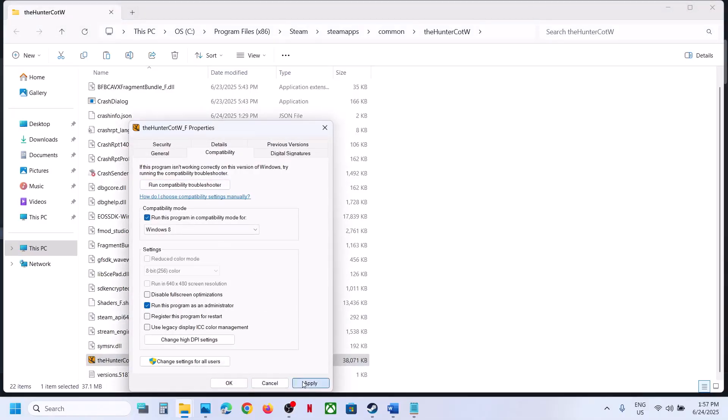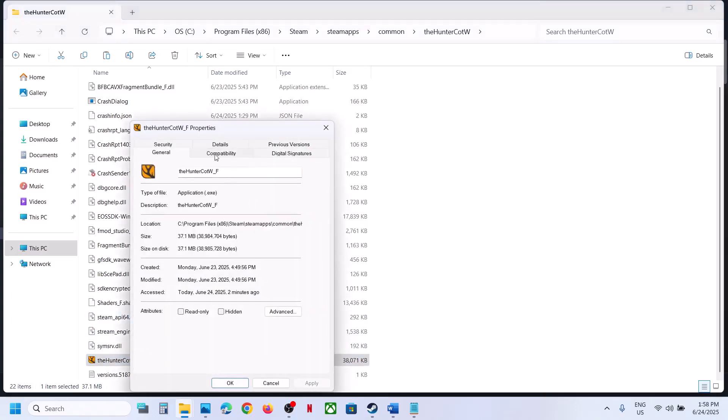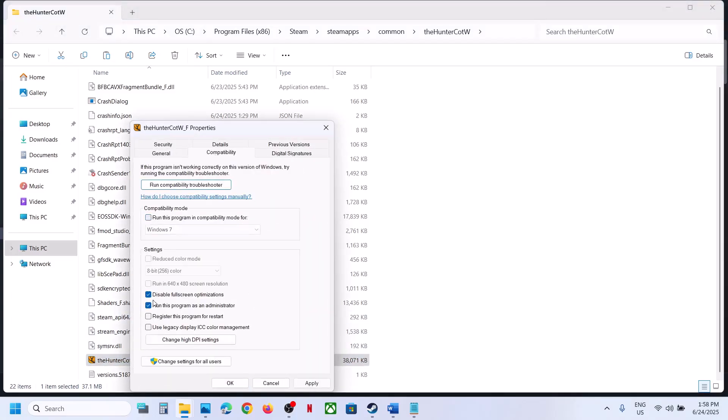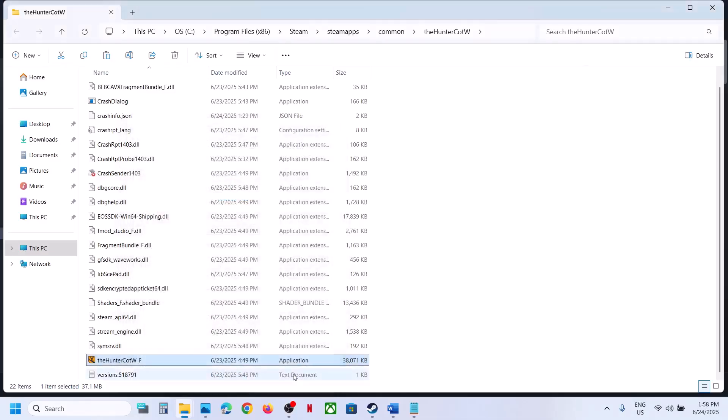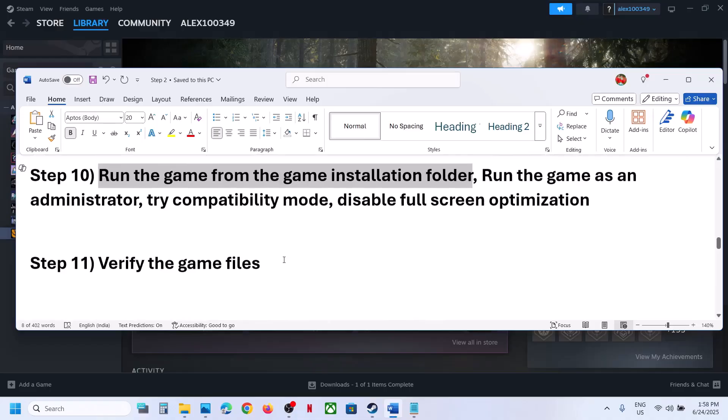Still not working? Try selecting Windows 8 compatibility mode, click Apply and OK, and launch the game. If still not working, try Windows 7. If still not working, put a check on 'Disable fullscreen optimization', click Apply and OK, and launch the game to check. If none of these help, uncheck all the boxes, click Apply and OK, and follow the next step.